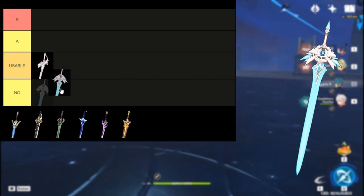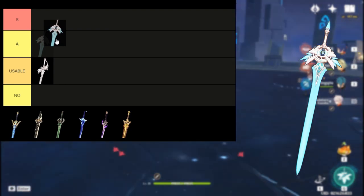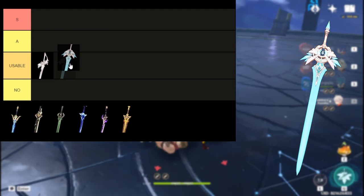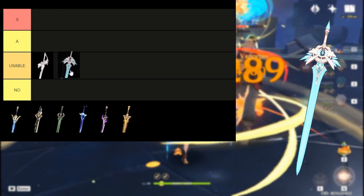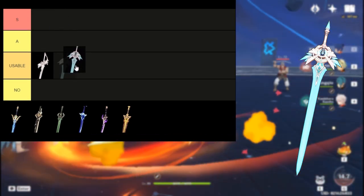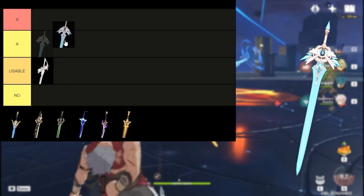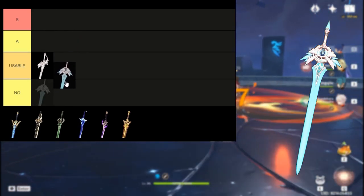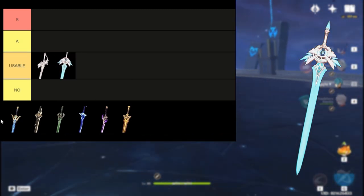Skyward Blade — another weapon which is not limited, like the Akila. It has decent base damage and an energy recharge sub stat. Though the passive very much caters to main DPS units, its sub stat does not help in damage output for these types of units. You'll likely equip this weapon on sub DPS like Bennett or even Xinqiu. There are other good options, especially 4-star weapons with competitive stats like the Sacrificial Sword or the Favonius Sword. If you have other options, use the alternative. I'll put this on the usable tier.